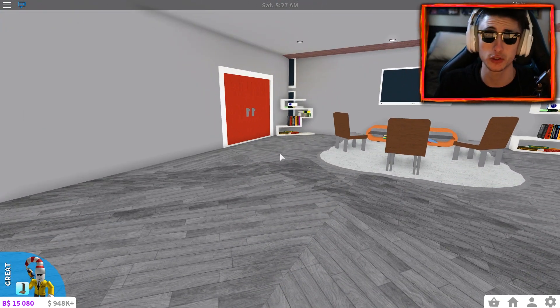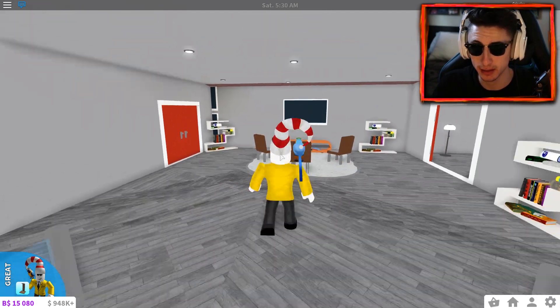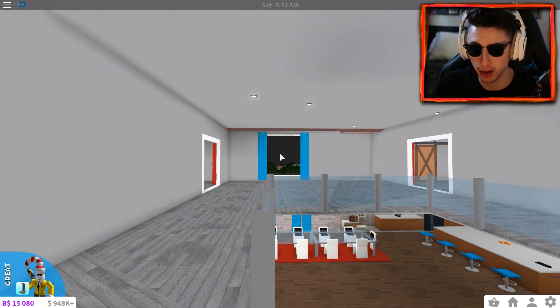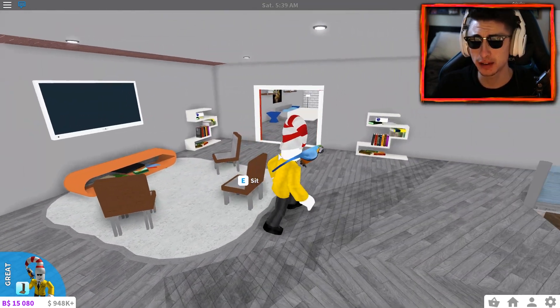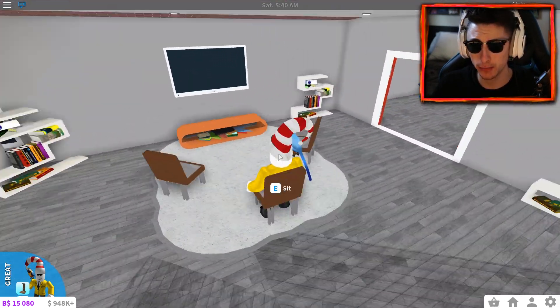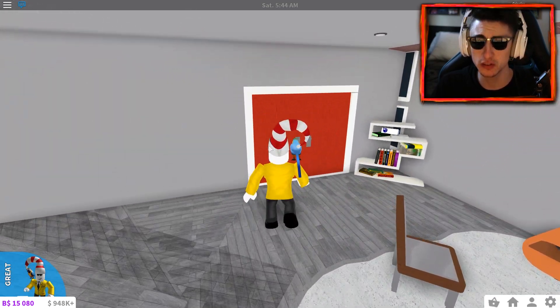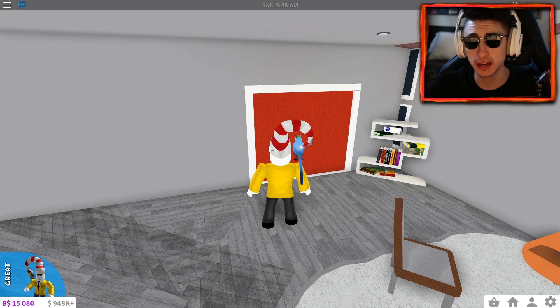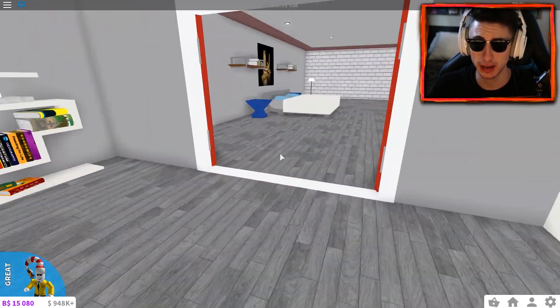We're going to go upstairs. Here is what I've actually been really working on over the past couple of days. It's a pretty nice upgrade. As you can tell, there's a little window over there — we'll get to that section in a bit. But I added some bookshelves and this little area where you can sit down and basically watch TV. We'll get into these closed doors in a second because they actually have something quite secret.